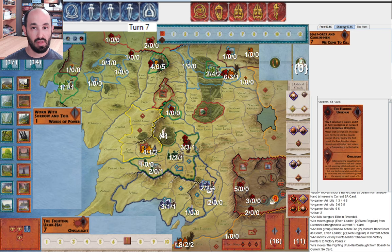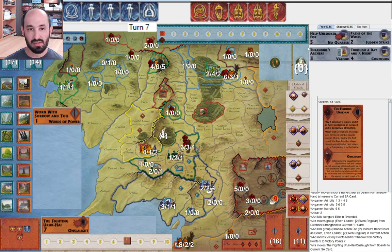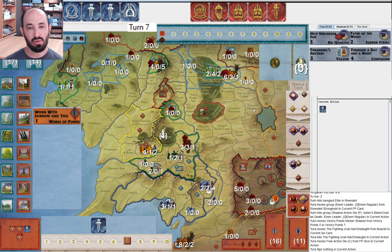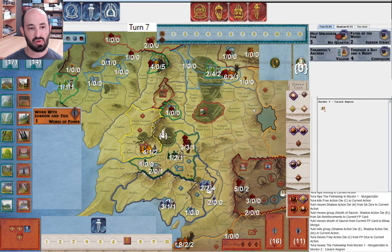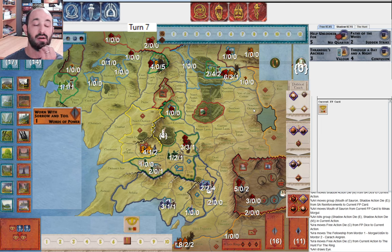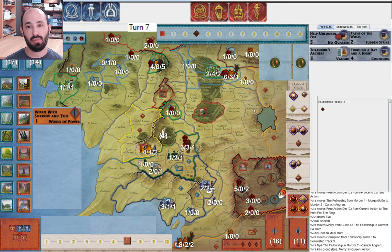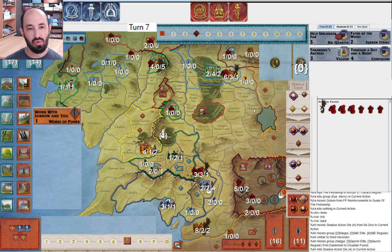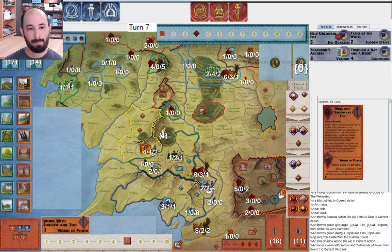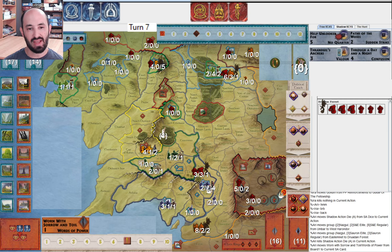They don't have Corsairs. Next round they can get to ten, and maybe I won't get enough movement. I still have three eyes. I hide the Fellowship — they get the Mouth of Sauron. I move, they get another eye. That was three reveal for reveal — corruption is certainly a little bit of a concern. They move armies, moving into Druadan Forest because they're going to try and take out Minas Tirith.